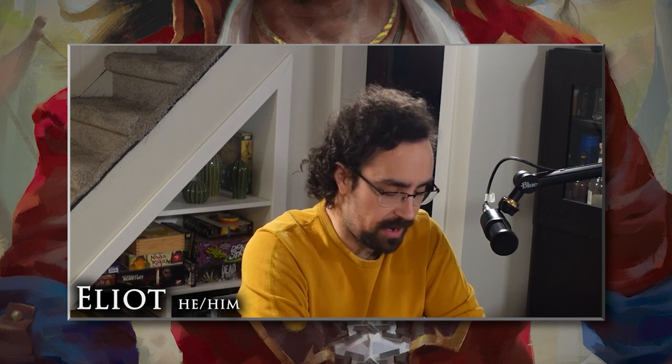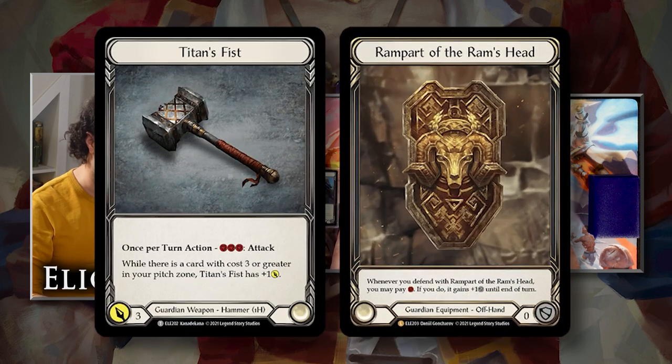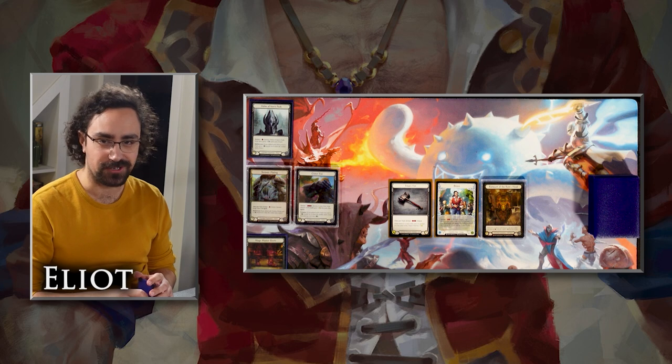This is a bit of a slower matchup. I am playing Bravo — the young guardian hero, not Star Bow — and I'm bringing Titan's Fist and Rampart of the Ram's Head. I want to be able to get in with this and block. I'm bringing Helm of Horizon's Peak, Tectonic Plating, Crater Fist, and Mage Master's Boots — mostly just five block. I'm probably not using Crater Fist. Bravo also got a couple of tools from Everfest, and there is one in particular that I'm hoping to draw.